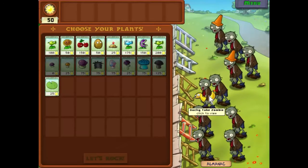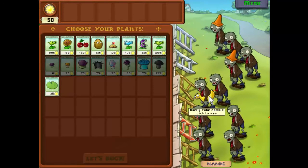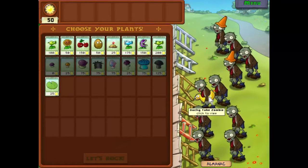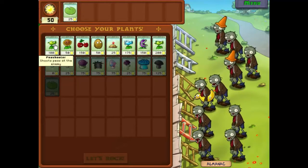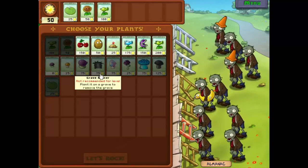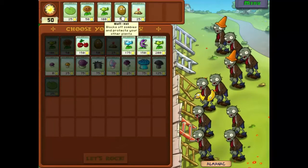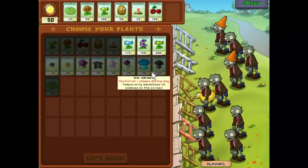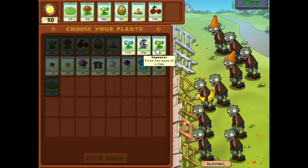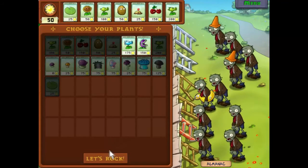Yes folks, the gullens are coming! Brains! So let's deal with them. We need a lily pad to put defenses on, and we'll take sunflowers and pea shooters. We'll take walnuts and potato mines for defenses. A cherry bomb for a large explosion, and if we get that far, we'll use the repeater to upgrade our pea shooters.